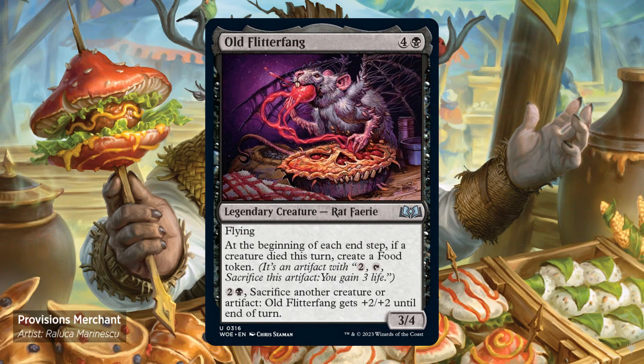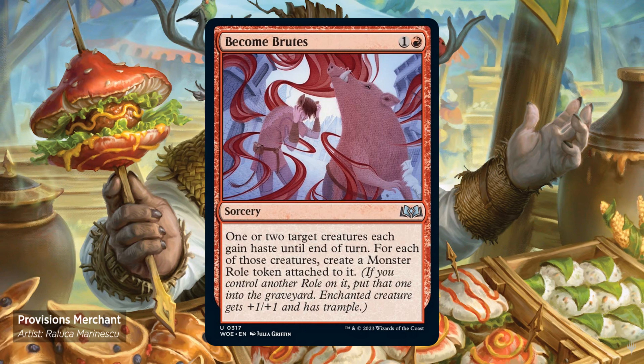Alt Flitterfang — 4 and 1 black. It's a 3/4 with flying. At the beginning of each end step, if a creature died this turn, create a food token. 2 and 1 black, sacrifice another creature or artifact: it gets +2/+2 until end of turn. Become Brutes — 1 and 1 red sorcery. Target 1 or 2 creatures. Each gains haste until end of turn. For each of those creatures, create a monster role token attached to it.